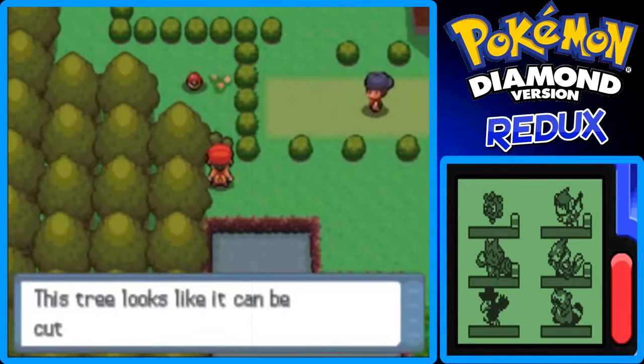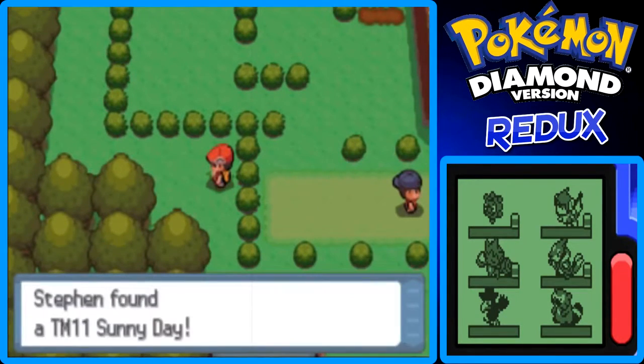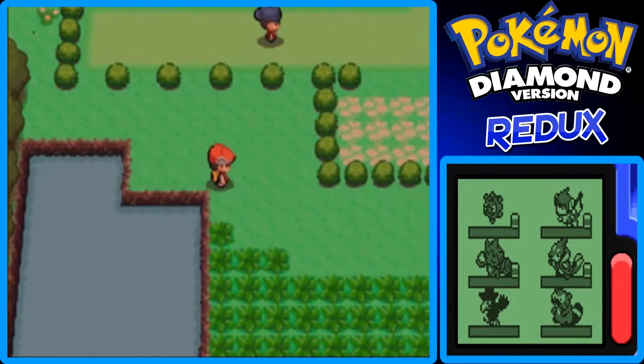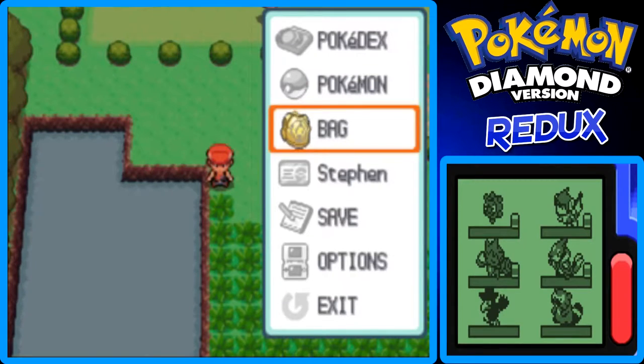Oh, here's an item. It's TM11 Sunny Day, which is very cool. It makes it sunny, so Solar Beam takes one turn instead of two. It also powers up Fire-type moves when it's bright and sunny, and decreases the power of Water-type moves. I think that's really all of its effects move-wise.